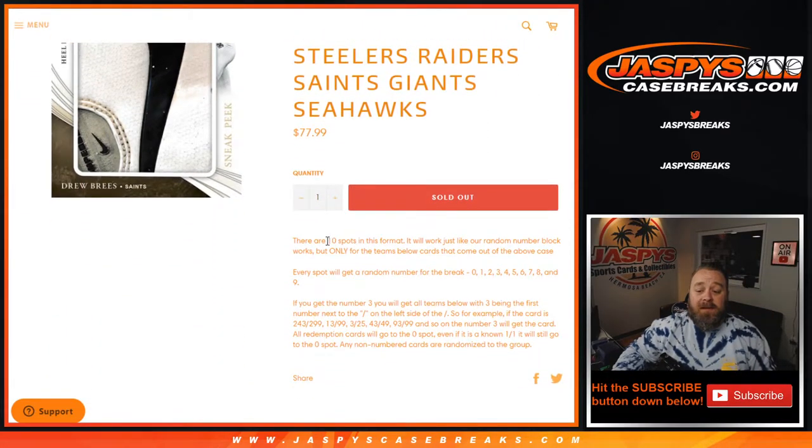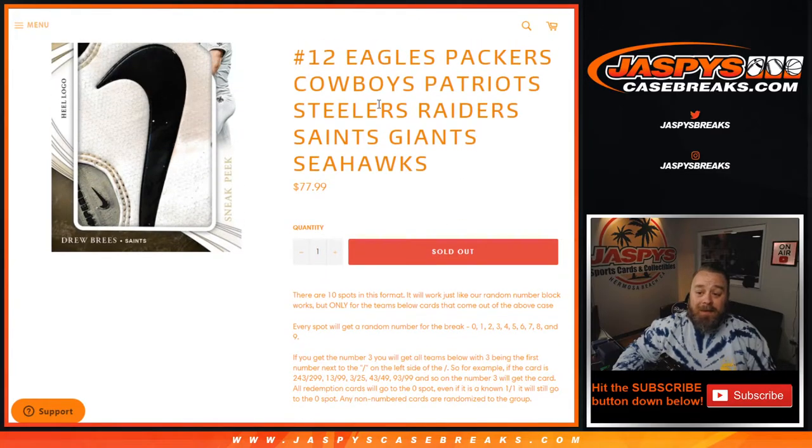Just like all random number blocks, there are 10 spots — just like every random block — only for the teams within the case. Every spot gets a random number from zero through nine. If you get the number three, you'll get all cards with three being the first number to the left of the slash.